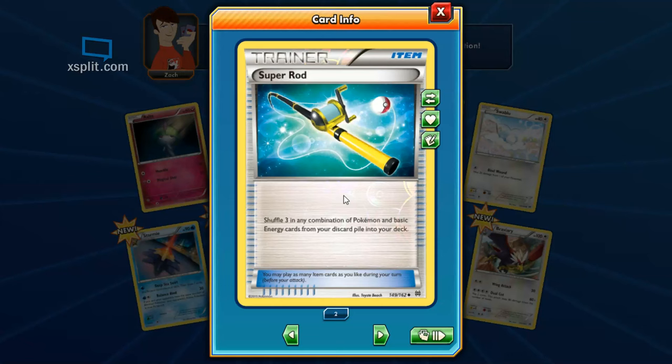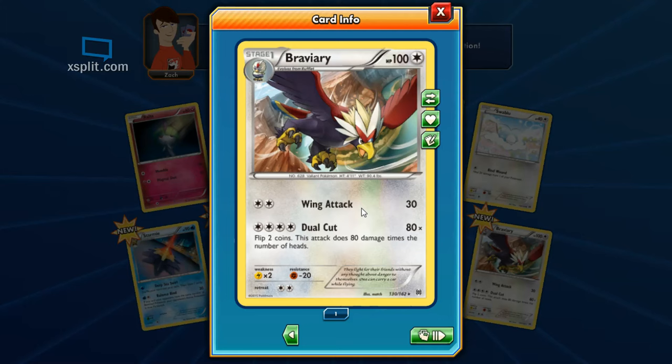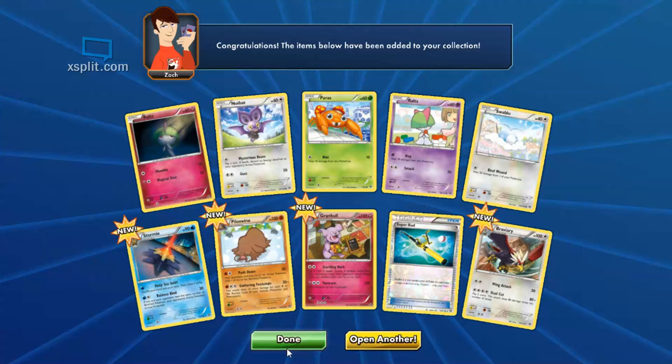We got a Super Rod — always nice to take stuff out of the discard pile, get your powerful Pokemon back. Then we've got Braviary — Wing Attack for 30, Dual Cut for 80 times two coins, 80 damage each. I don't really like that attack — it can do a lot of damage but getting two heads in a row is not the most common thing. Alright, gonna open the next pack.